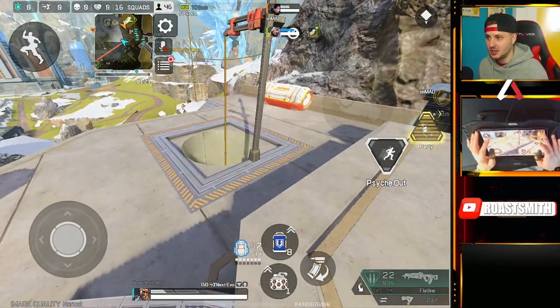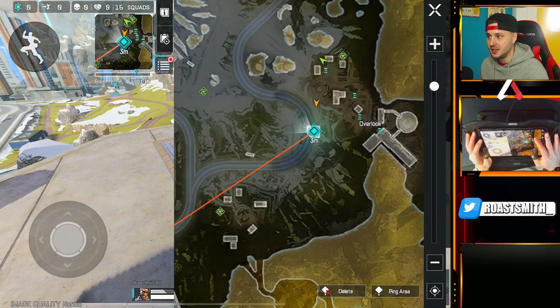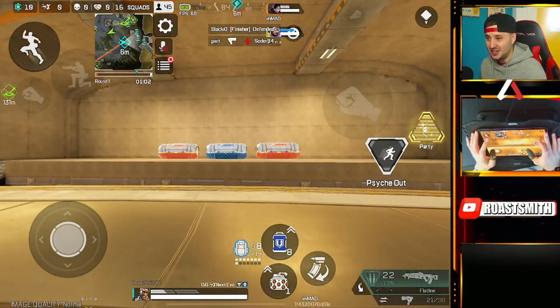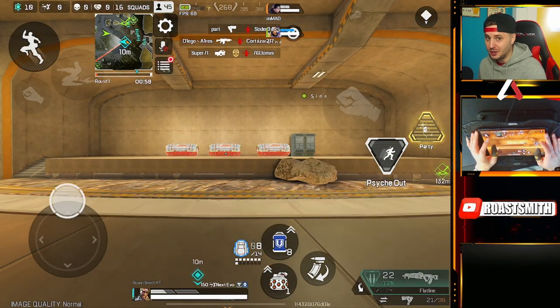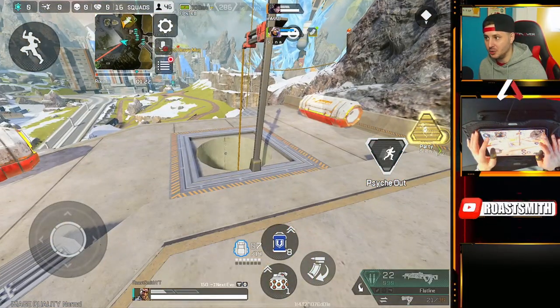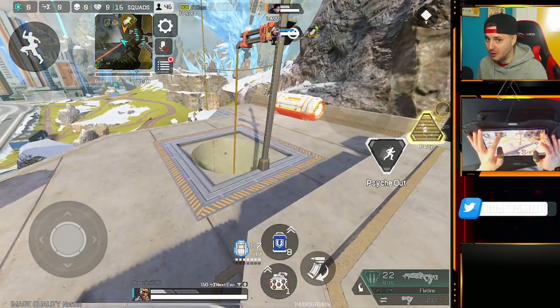The last place I want to show you today is Overlook. If you land right here on the map where my marker is, there's basically a chute that goes down to the train tracks at the bottom. At the bottom it contains six loot bins, which usually have at least blue armor and some very good weapons to get you started. Once you've looted down below, there are also three loot bins at the top of the zip, which makes it a great place to land as a team and kit all of you out, especially in ranked mode.